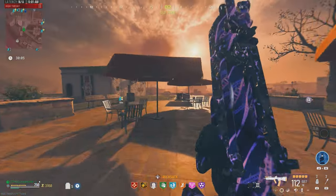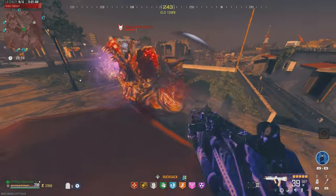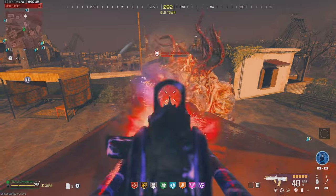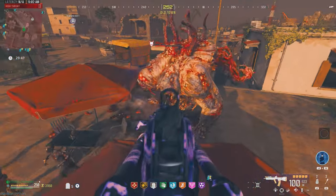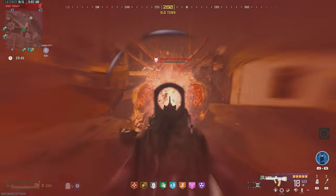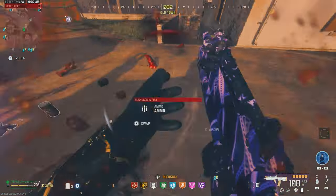Maybe if we get on top of one of these things — there we go, that should work. Two faces destroyed. Let's keep hitting those shots. Come on mega, hit us with another laser. Let's get on this one again maybe. He's a bit too — yeah there we go, now it's going to work. He's so close. We'll have to reload though. And there we go, got the kill — quick and easy.